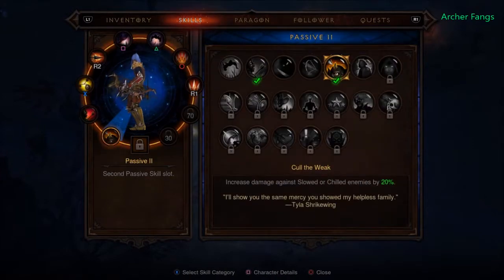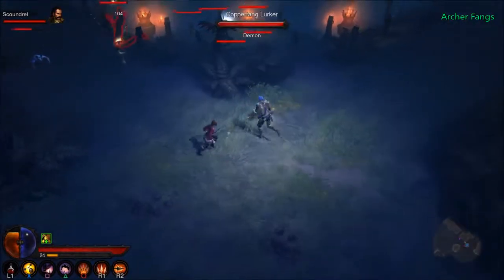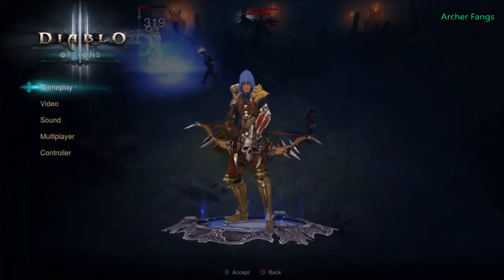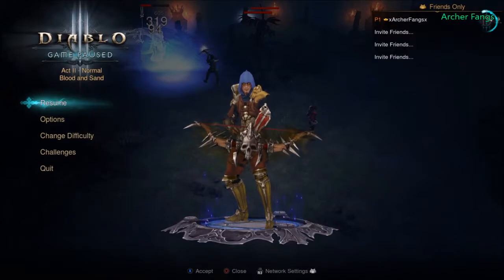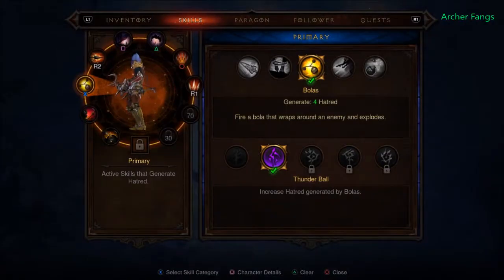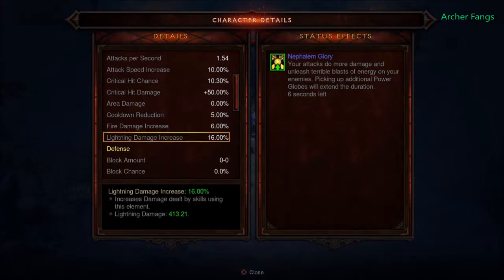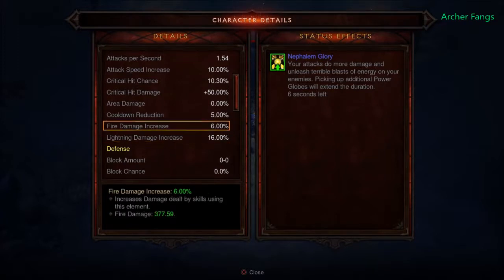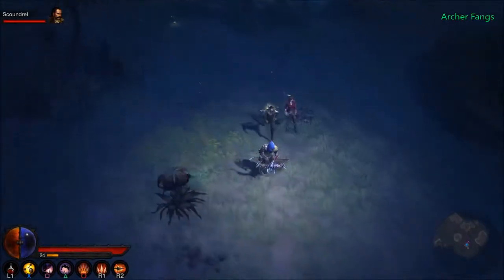Let's also check if we got any new passive skills. Nice, stalker. Brooding at level 25 is our next unlock. I'm going to disable elective mode — oh, it's already disabled. Let me check my character stats: I have a 16 percent bonus from all my lightning skills I just equipped, like thunder ball for bolus. Icy trail will do 16 percent more damage, and my elemental arrow too.